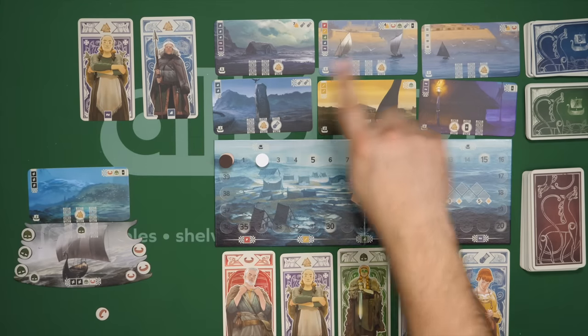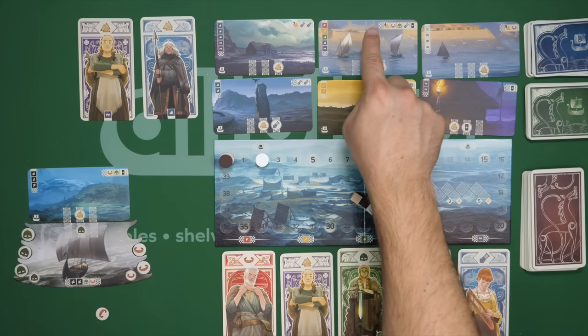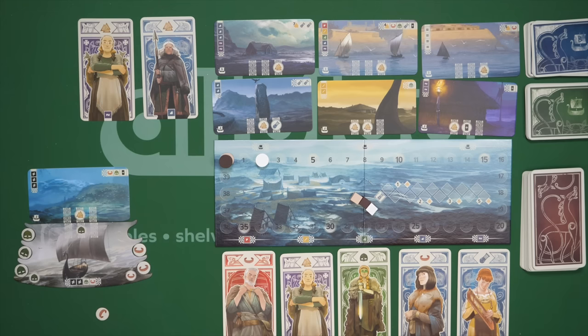So that would be my other option: I can either recruit, or I can go over here, discard some Vikings, take a land, trigger the special abilities immediately — which might include victory points — and then add it with these symbols lined up in the corresponding spots.